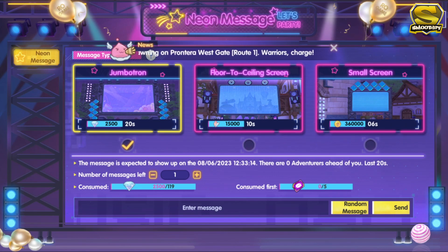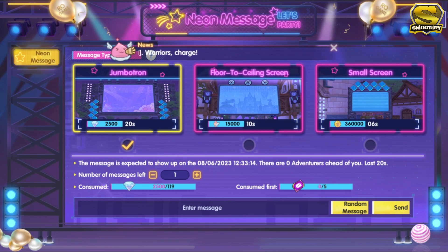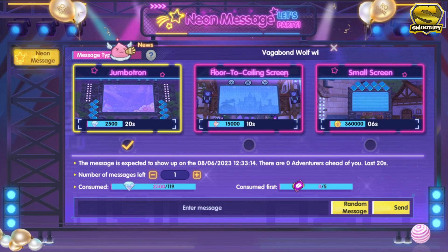Moving on to the next event or activity which is the neon message, wherein you will basically post a message either in the jumbotron, floor to ceiling screen, or small screen in Frontera. Do note that you will be using different types of currencies depending on which screen you are going to post your message in. The most expensive one is the jumbotron because it will use 2,500 diamonds while the others will use crystals and zeni.